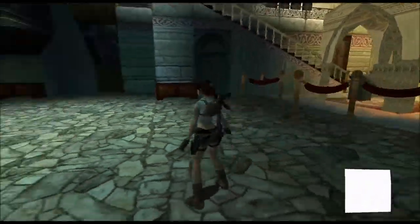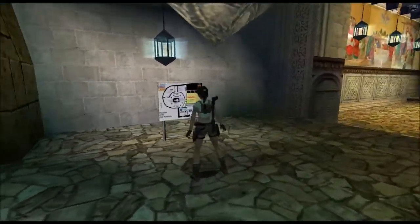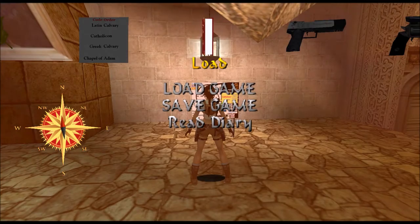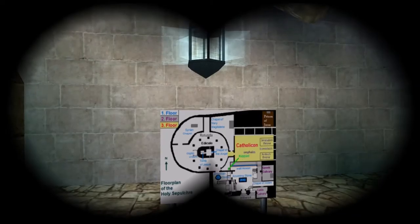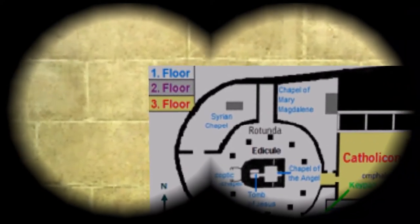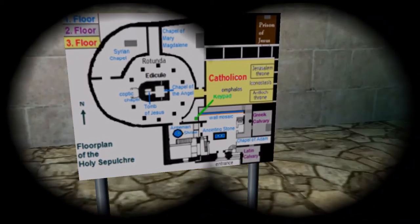We get this piece of paper. I believe this is the order that we looked at the numbers in. There are names of chapels in the Holy Sepulchre on the priest's note — I should have a look at the floor plan. If you look at the order that we found them in and check the map, you can figure out the order of the numbers. 5982 is what it is.